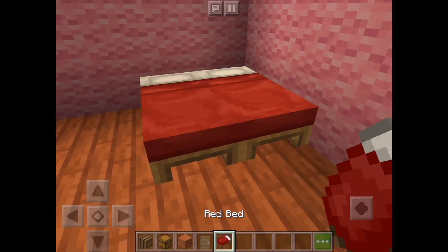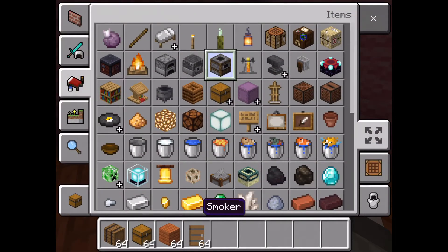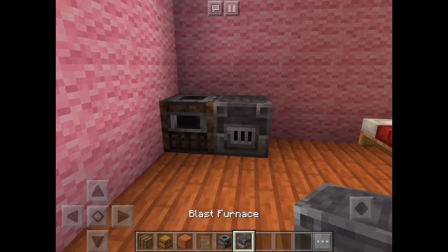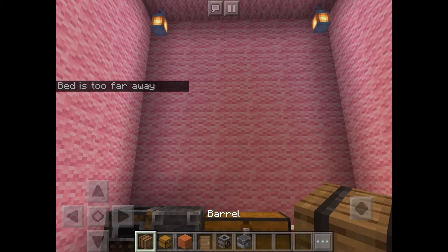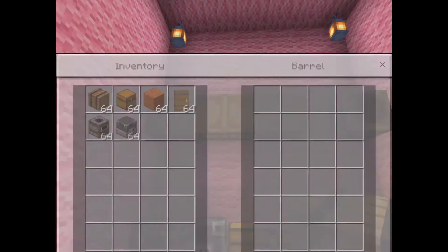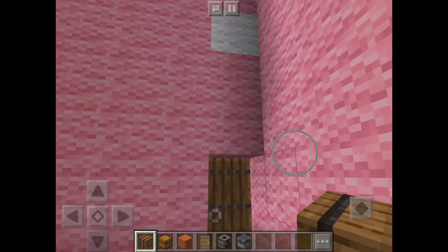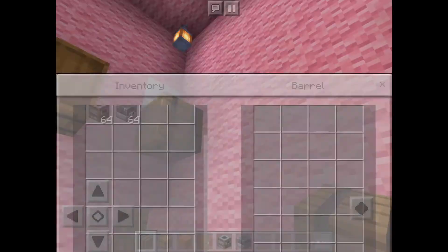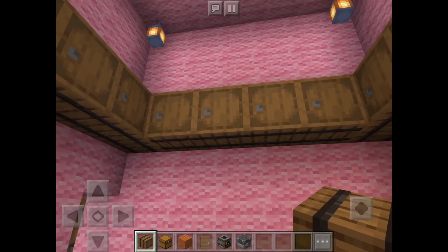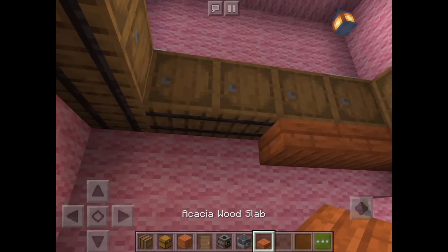Then you place any color bed you want. You can get a smoker and blast furnace if you would like to use those, or you can just use plain old furnaces. Place these like that — it's like cabinets all around for tons of storage.